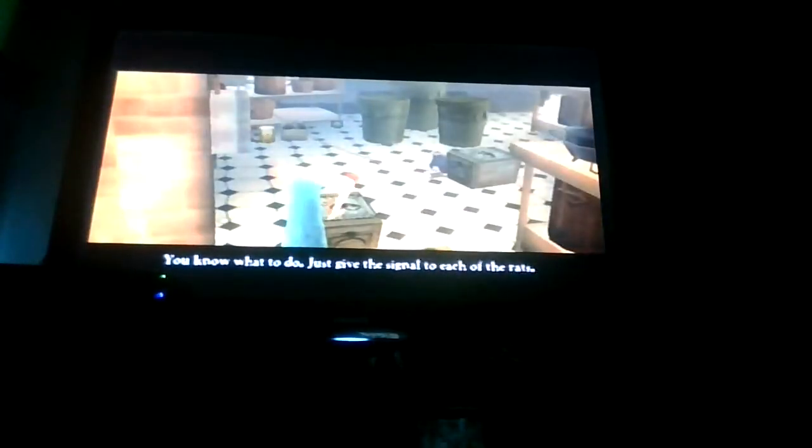It starts by going up here. Good job, Remy. Now we need to get what we came for — the food. You know what to do, just give the signal to each of the rats. For some reason, the music starts playing when the cutting starts. That's kind of rude. So the first task is to pull the door, just like pulling the bucket of food in the City of Lights. Because your timer is kind of short, try not to waste too much time.